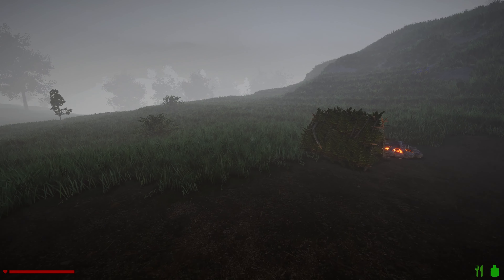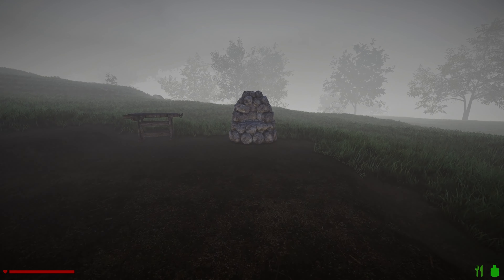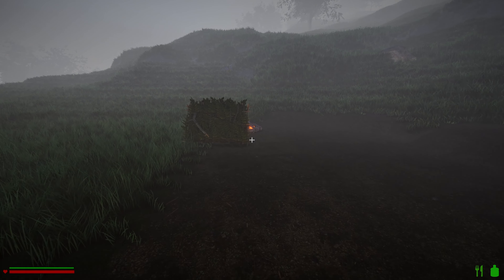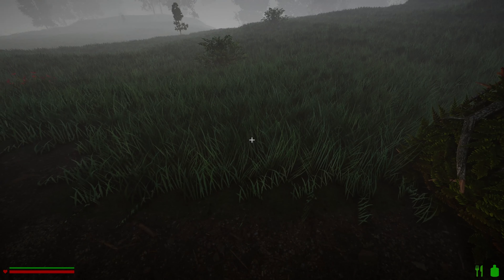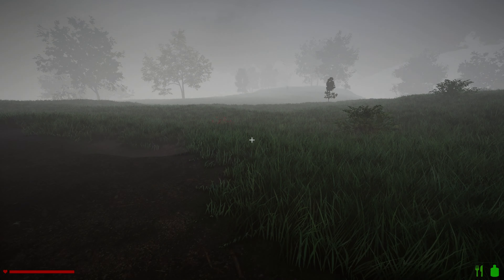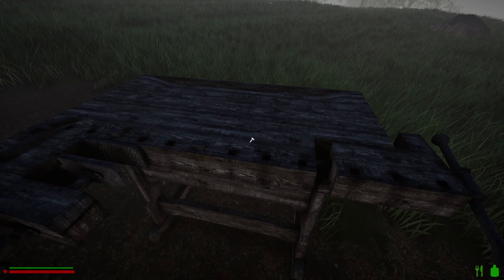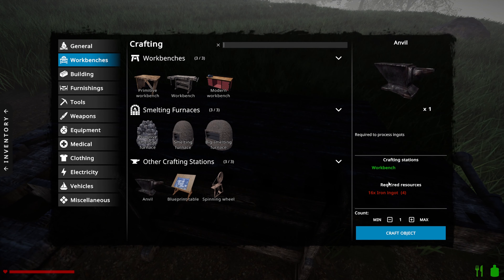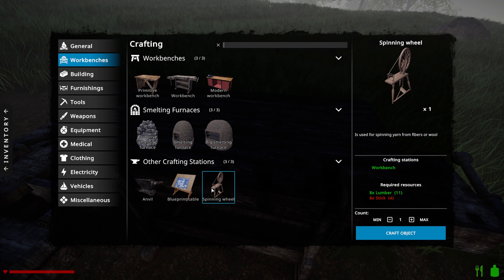Look at that guys - we have established a little bit of a camp! What I'm going to do is continue to level out the ground - a lot of this ground - and get ready for building. I might work toward getting the anvil, so we need 16 iron ingots - that's quite a lot. I'll get that going. We can also make the spinning wheel - 8 sticks, I just need a few more sticks.